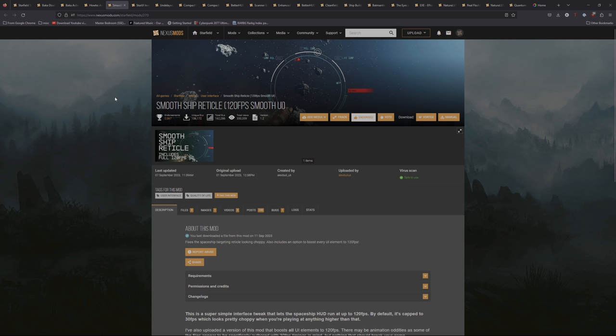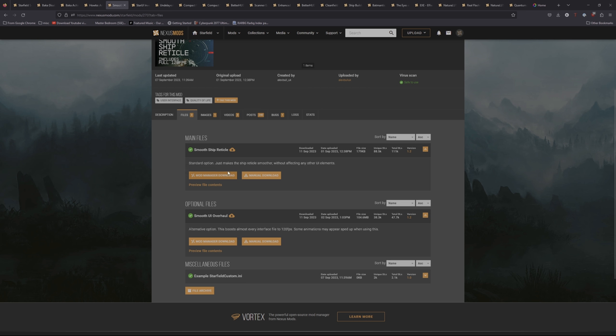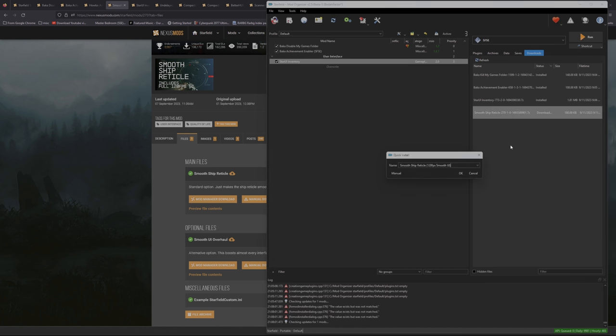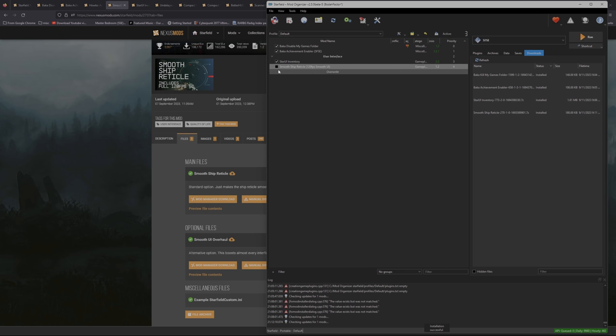Next mod is Smooth Ship Reticle — 120 FPS Smooth UI. This fixes the spaceship targeting reticle looking choppy. When you're navigating your spaceship the throttle indicator just feels sluggish. We're going with the Standard option, which just makes the ship reticle smoother without affecting any other UI elements. Click Mod Manager Download because we don't want this mod to do more than it's supposed to — it should just deal with the reticle. Go back into Mod Organizer, install it, and activate it.